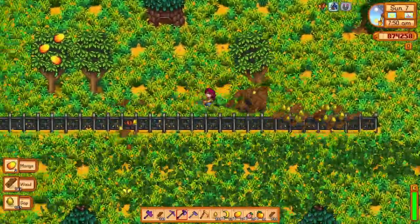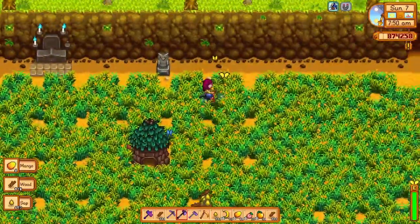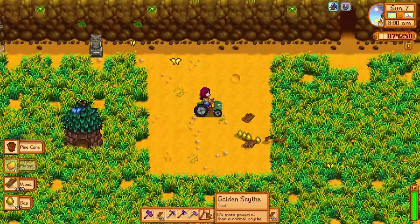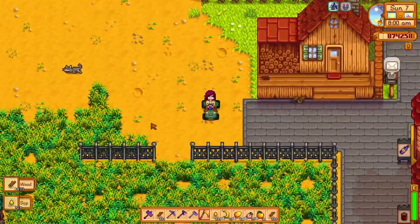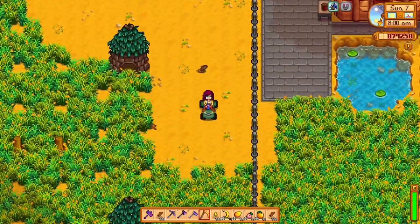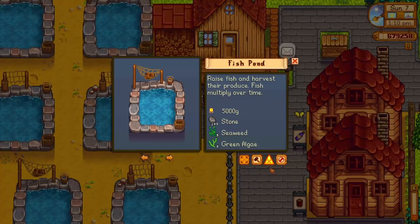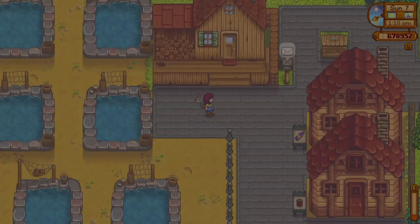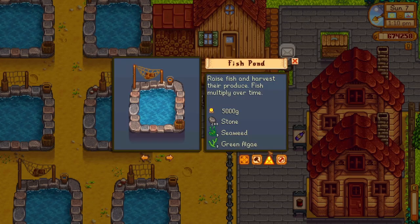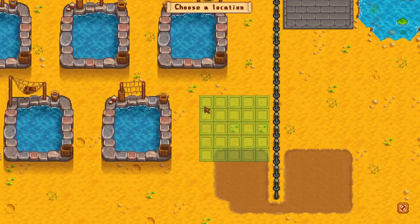So to get started, I loaded up my fruit tree farm, got a tractor, and just destroyed all of my precious fruit trees. I needed the space, so it is what it is. Doing this did cause some weird lag, but it was a ton of fun to do — I'd recommend it 100%. Then I simply built all of the fish ponds that I needed. I think it was about 38 in total. I wasn't really surprised at how much space they take and also how cheap they are.